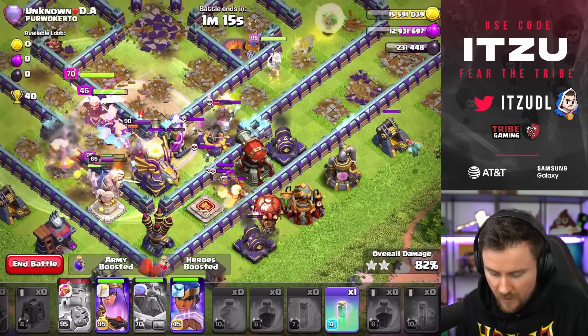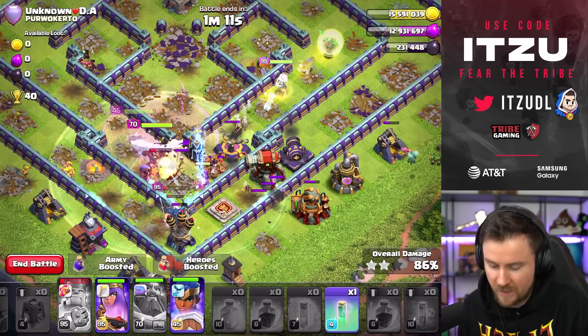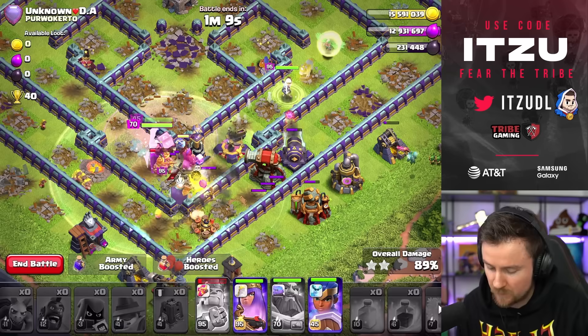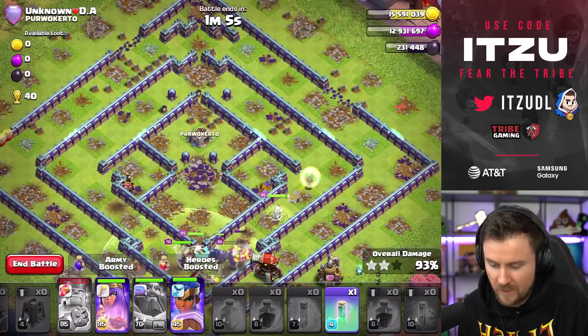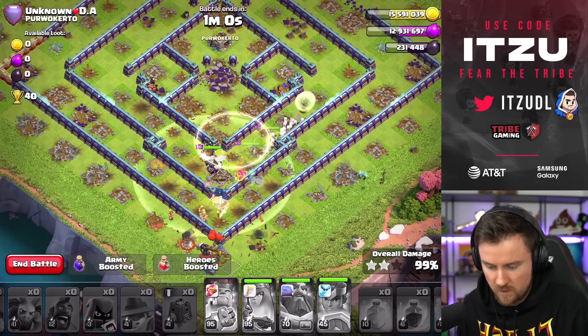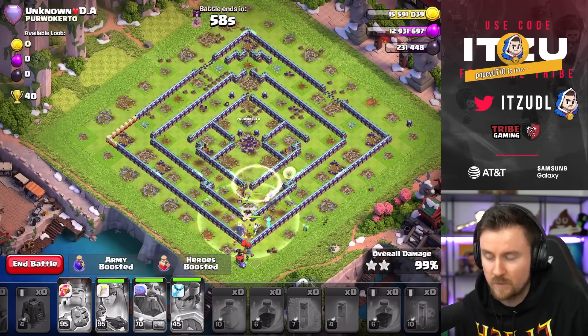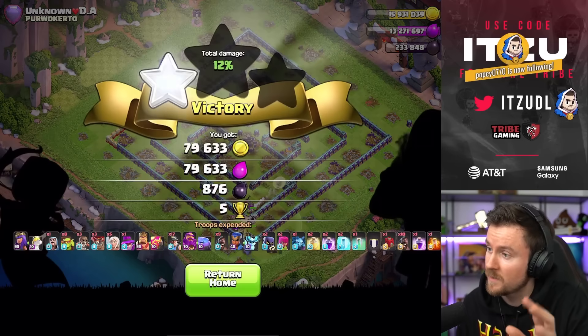Oh my goodness — this stupid Cannon just took down my Headhunters! I might have placed it really poorly, but that Cannon is just not nice. Getting things done though — Invis not needed — and this means the next 3-star for us! Hybrid working out really well. But now, one more attack to do, and then we can check out the trophies we've gained today.